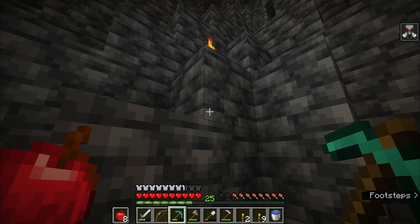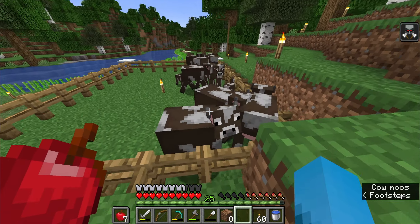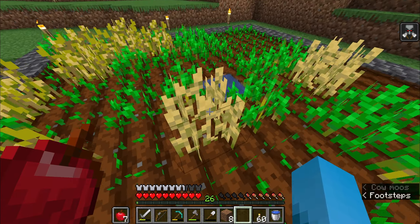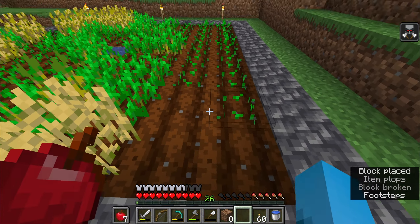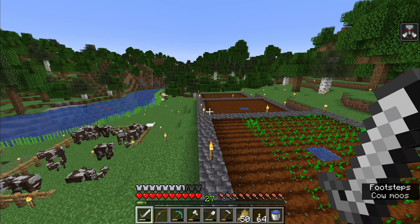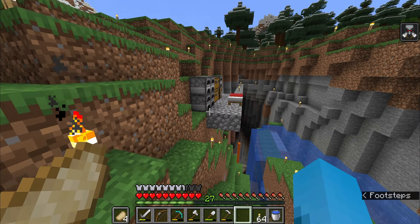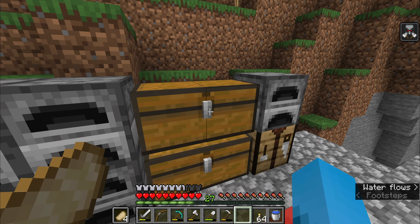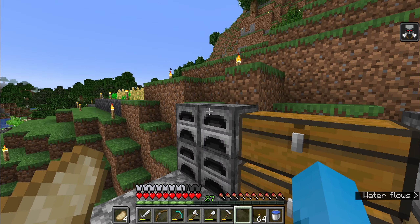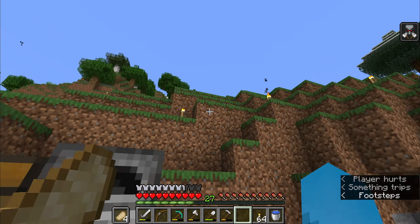Now I'm heading upwards to the surface to check on my cows and my farms. The sugarcane has been harvested and reinvested, the cows have been bred and have more children, and the wheat is coming along nicely. So while I am waiting for the cows to grow and the sugarcane to grow, I have put down a few more farm plots and begun filling them with wheat. I should probably make a house — usually I just live out of a wall of chests, a bed, and some furnaces. But since people are watching me, I should probably pretend like I know what I'm doing and create a house.